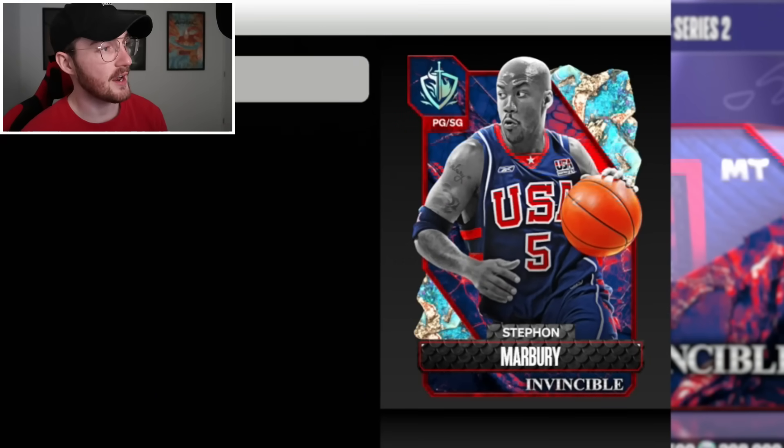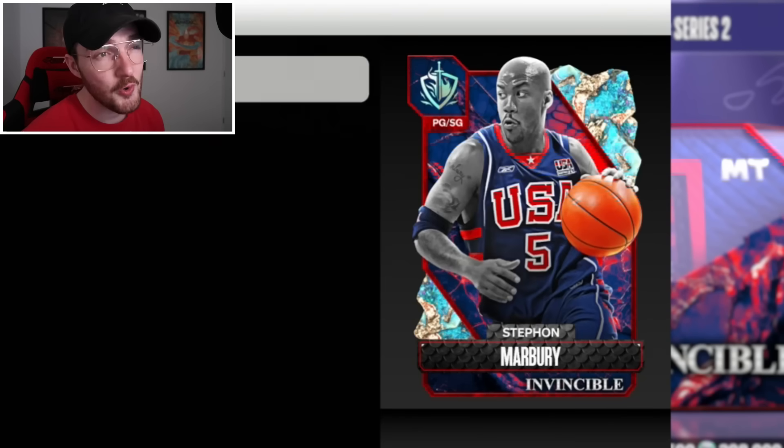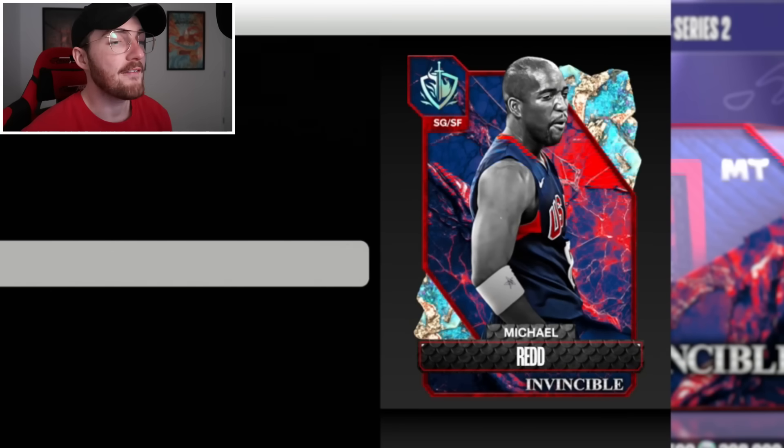Taking a look at the cards right here, we got six new ones. We got Stefan Marbury and Jason Kidd, so two point guards. Jason Kidd's Galaxy Opal when it came out was really good, so this card could be okay. I think Amika Okafor could be a good big man as well - I know he is really tall and he can shoot, so he could be all right. Michael Red - I haven't thought about this card since he was the pink diamond season reward in like season three or four.